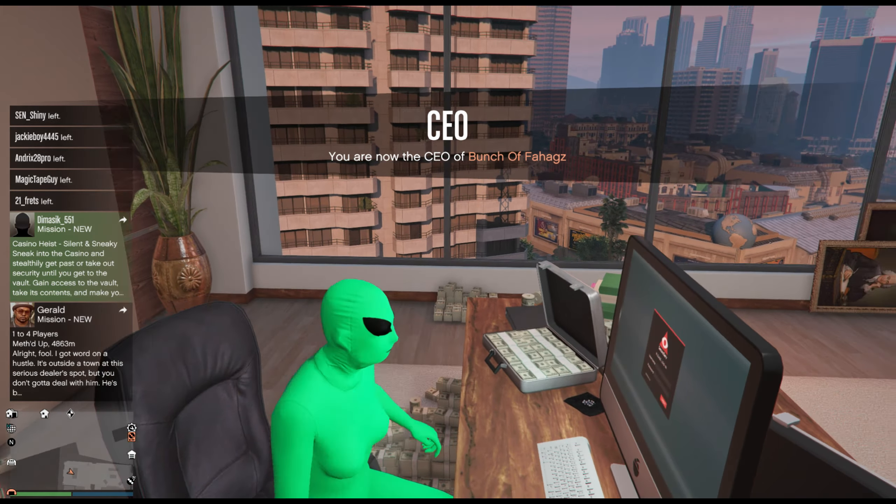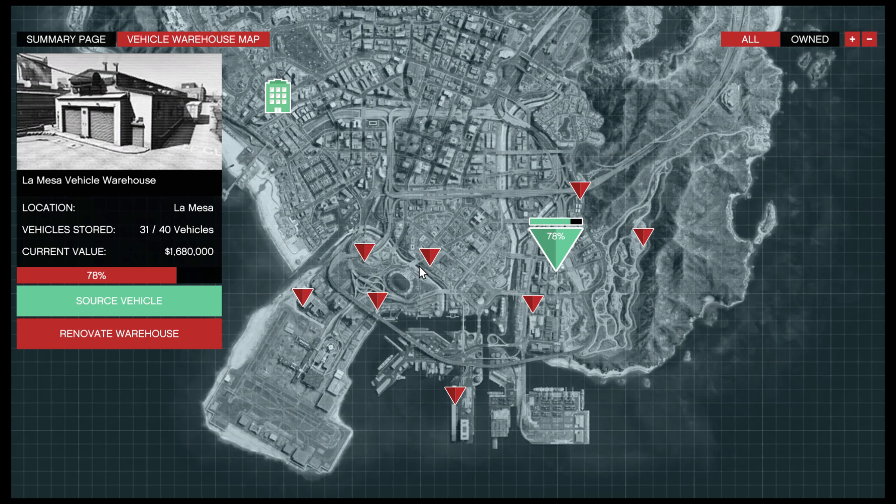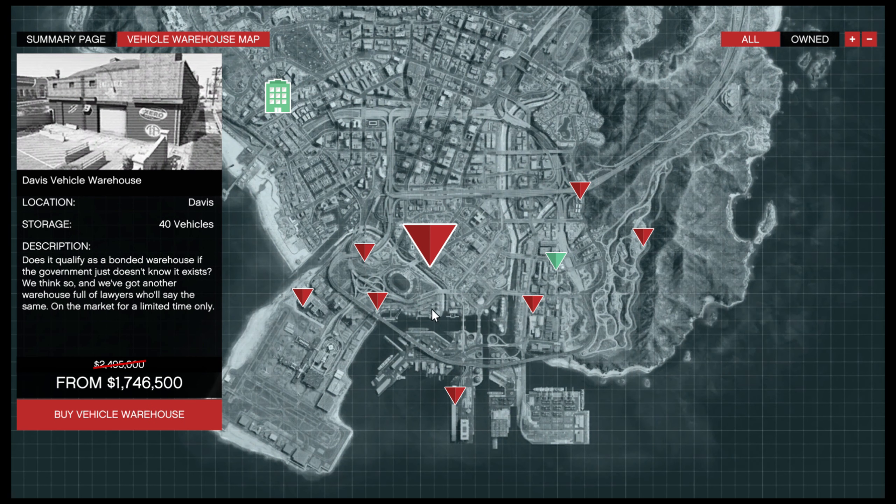If you guys are going to pick the $500,000 one, make sure you guys drop a like so I know everybody out there who's getting it. First things first, you guys are going to need yourself a nice little office. When you guys go in the office, go to the computer and go to vehicle cargo.